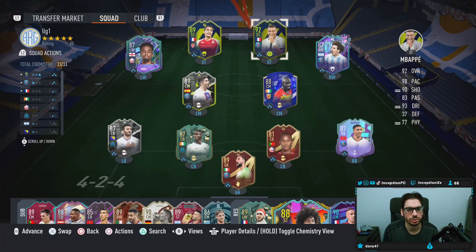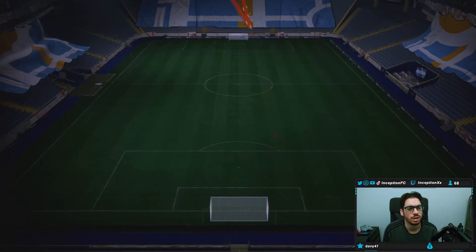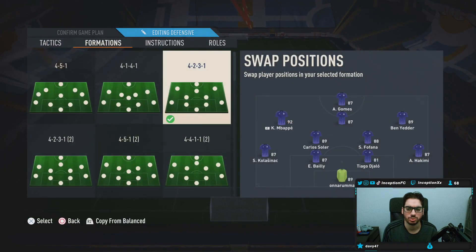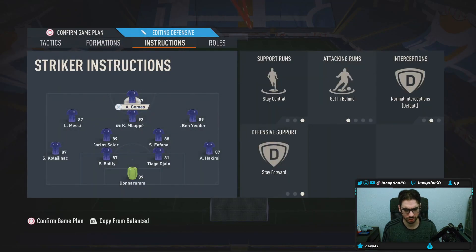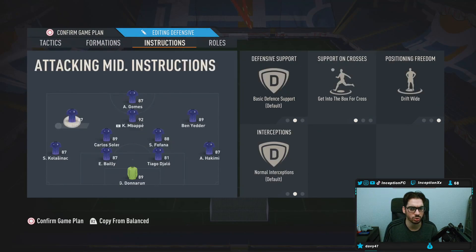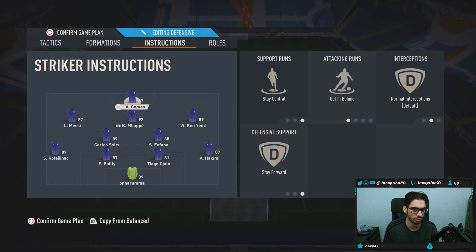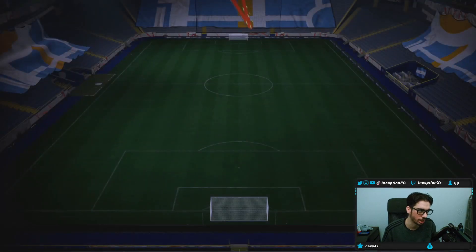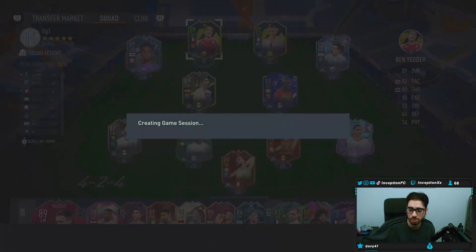We're going to use him in a 4-2-3-1 and switch it like this. He'll stay central, get behind, stay forward. We'll try the card that way. I might switch him to side positions to test finesse shots and see what types of shooting animations we can get out of the card. Let's go try him out.